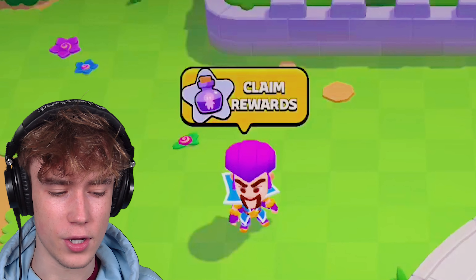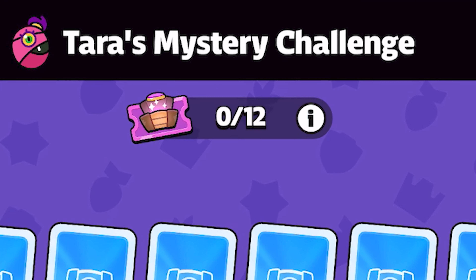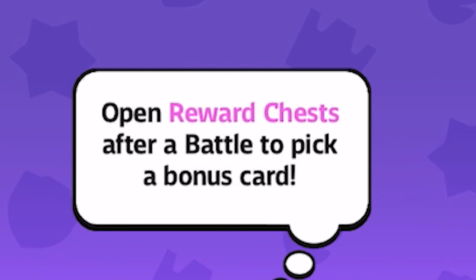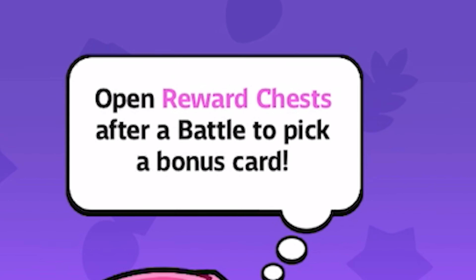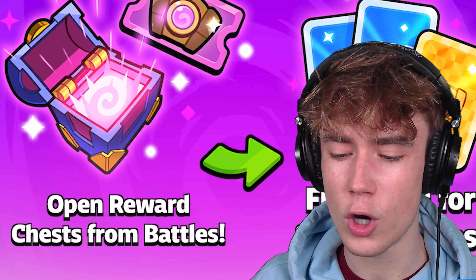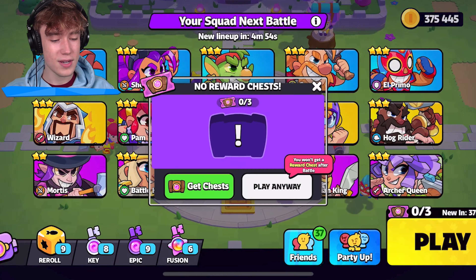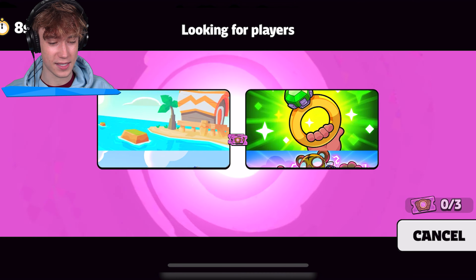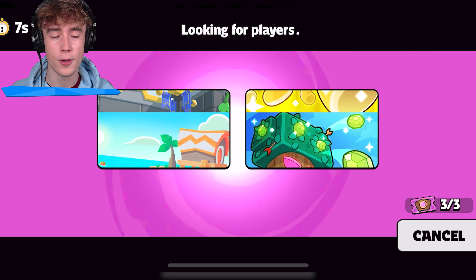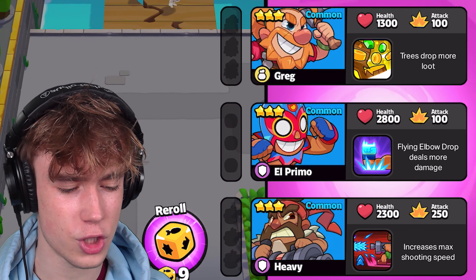Where you would normally see the wizard to unlock a new spell, instead there is this new character called Tara's Mystery Challenge. It says open reward chest after a battle to pick a bonus card. You can open reward chests from battles, then flip cards for special prizes. You need chests, so we're gonna have to get chests for this. Let's play a game and see what happens — let's start off with a fusion.